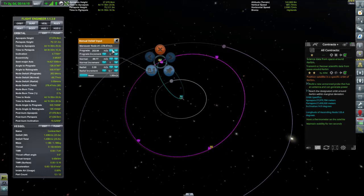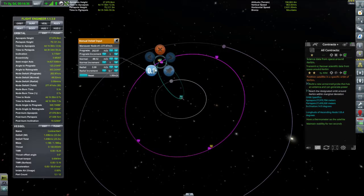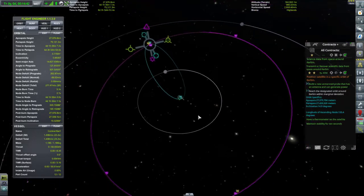So if I reduce the prograde — 7.4. There we go, done. Maneuver node plotted. Delta V required: 262, and we've got 14.